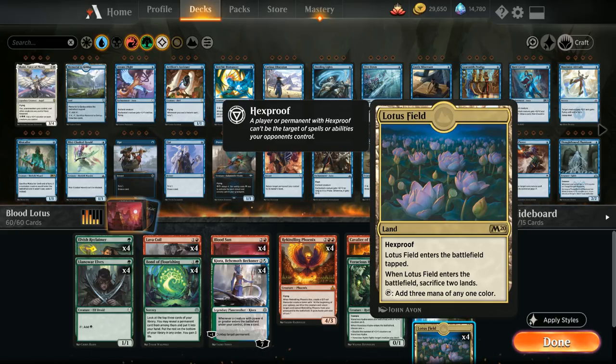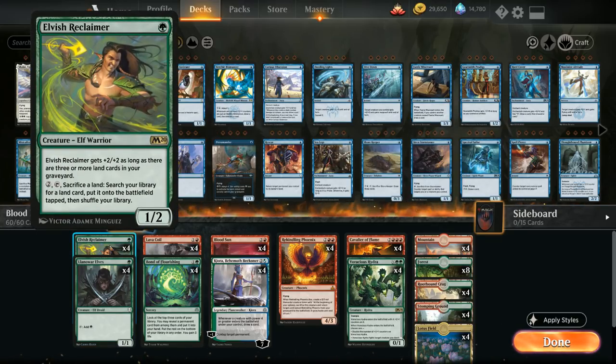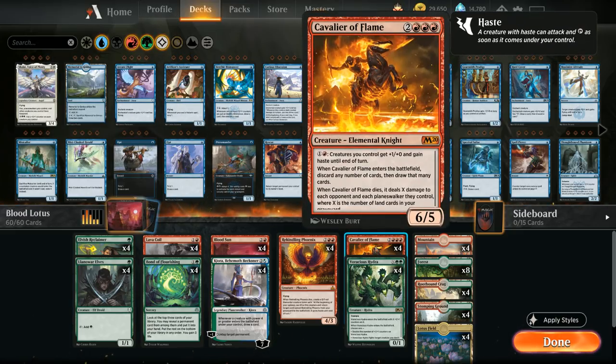Lotus Field also synergizes nicely with the Reclaimer since sacrificing two lands gets us closer to three lands in the graveyard, making Reclaimer a one mana 3/4 — a nice beatdown creature. If there's ever a board stall, we can keep sacrificing lands to the Reclaimer to thin our deck of lands, making our top decks better, and it also fuels Cavalier of Flame, which we'll get to in a second.